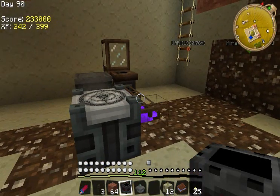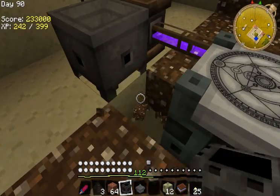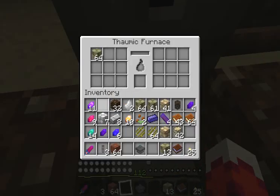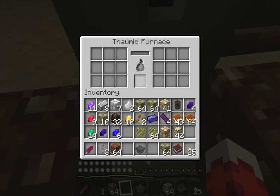What this thing does is it's much faster than a regular furnace and much more efficient. So if you put this under your crucible - bam. As you can see, you can queue up a lot of things in here. And you can throw coal in the middle and it's much more fuel efficient.